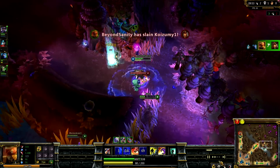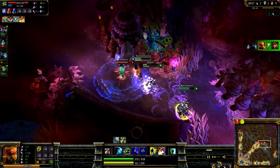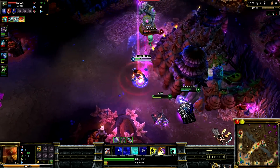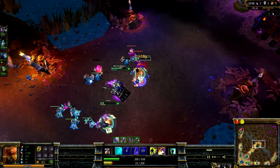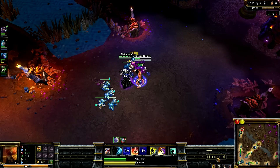When using your ultimate for a kill, you have to be really careful that you actually kill the target and don't end up just pushing them away when they have about 10 HP left. You have to watch your damage. Right now I'm just kind of helping lanes progress and pushing them out when needed.